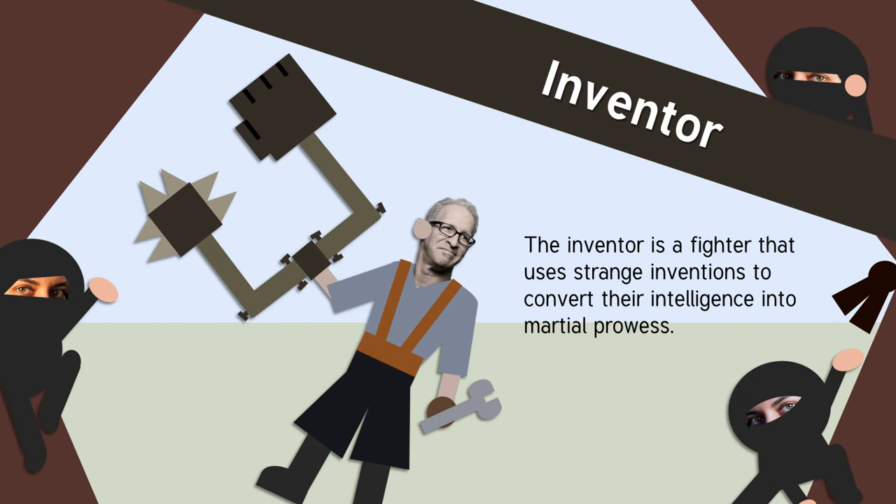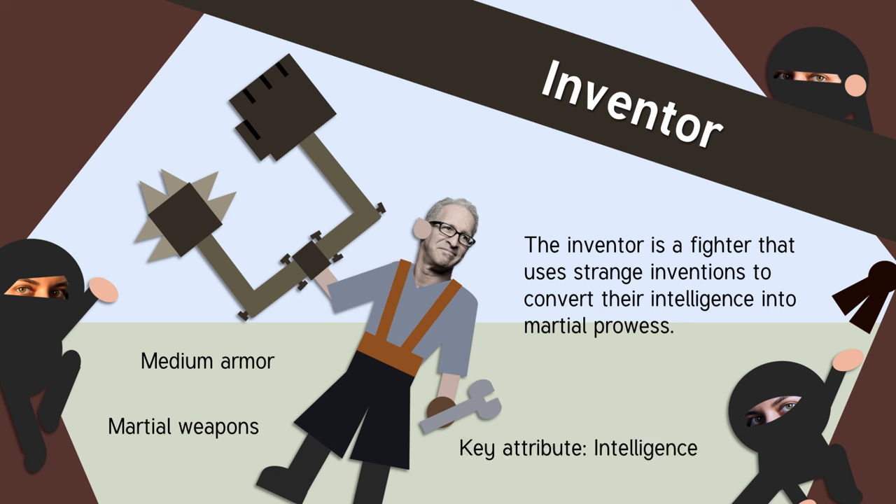The inventor is a fighter that uses strange inventions to convert their intelligence into martial prowess. They use martial weapons, medium armor, and their key attribute is intelligence, despite not using magic.